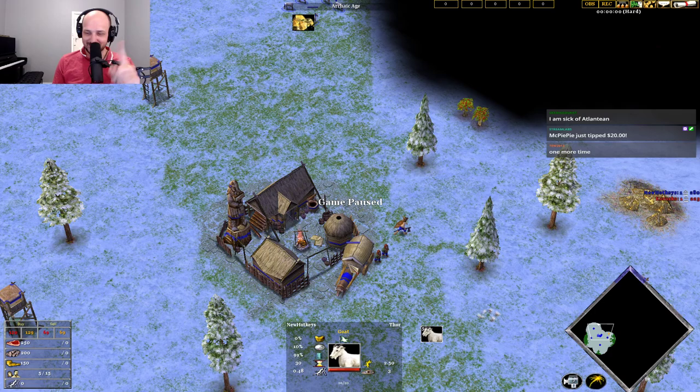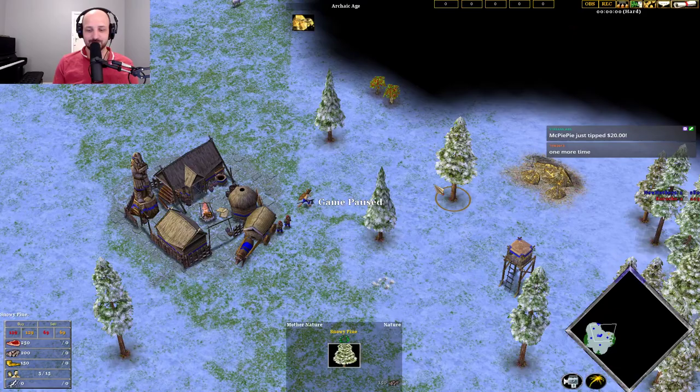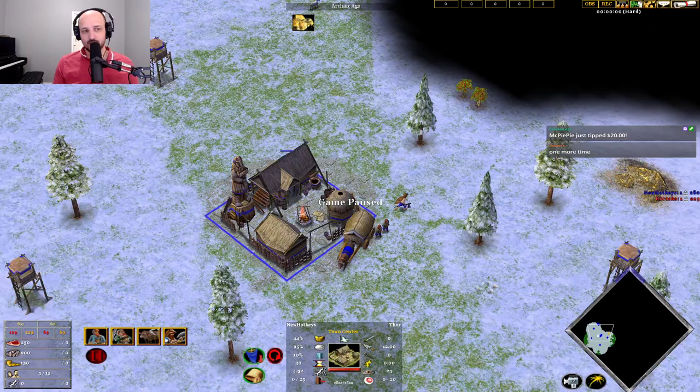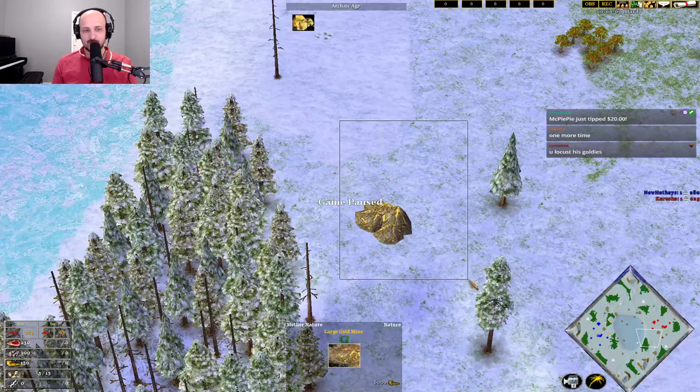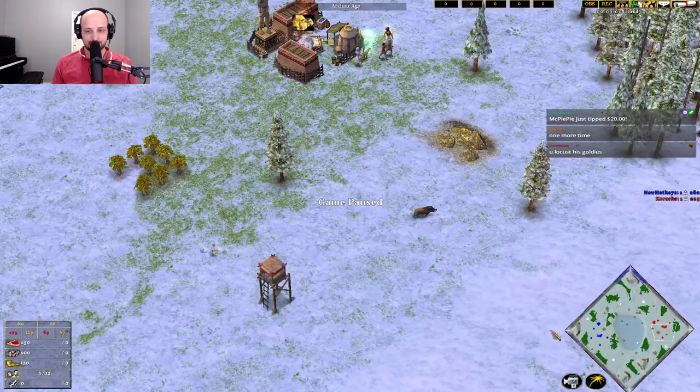Say you get Thor on Ghost Lake with one goldmine. What are your options here? I'm going to push this button so we can see the map. On Ghost Lake, it spawns with goldmines forward that are very difficult to secure, and a goldmine in the back.